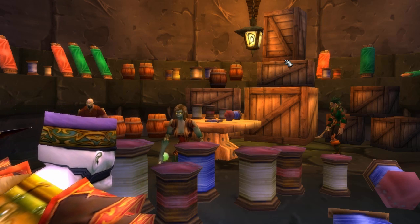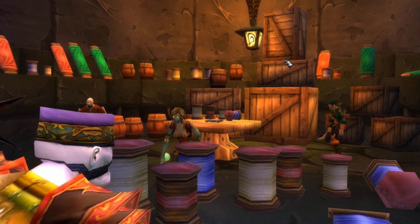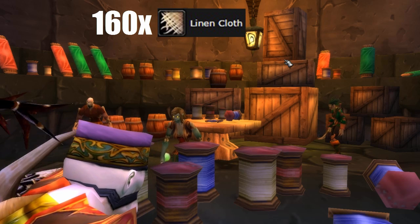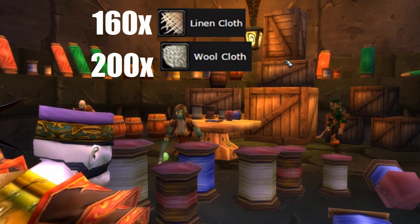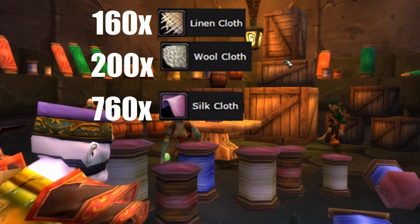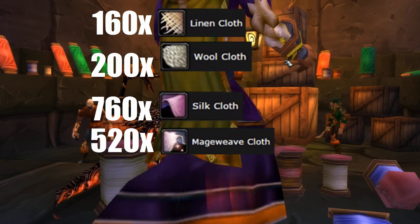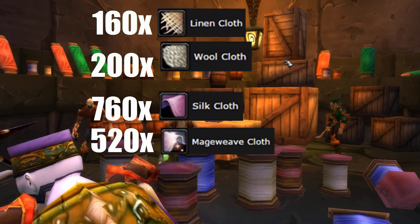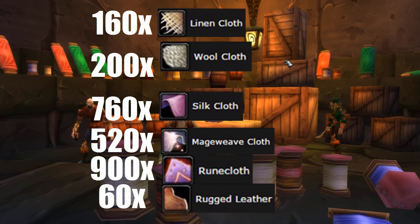Here is a rough estimate of all the materials you will need to get from 0 to 300 tailoring. Linen Cloth: about 160, that's 8 stacks. Wool Cloth: about 200, that's 10 stacks. Silk Cloth: about 760, that's 38 stacks. Mageweave Cloth: about 520, that's 26 stacks. Rune Cloth: about 900, that's 45 stacks. And Rugged Leather: about 60, that's 3 stacks.